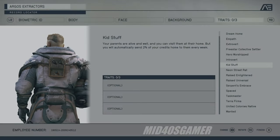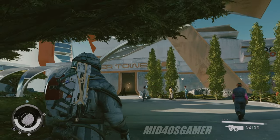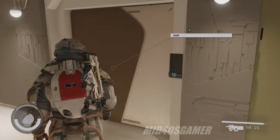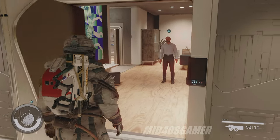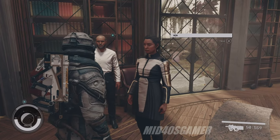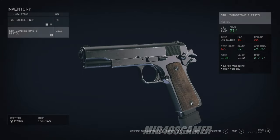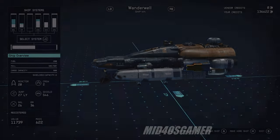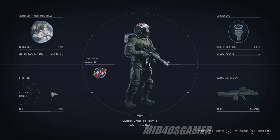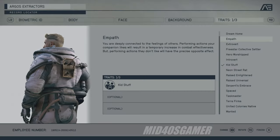Merging an interesting role-playing concept with additional narrative and fancy loot, Kid Stuff is without a doubt one of the best traits in Starfield. Your mom and dad are still alive and set up in the residential area of New Atlantis. The catch is they need your help in the form of 500 credits per week. Think of this as a long-term investment that promises rare but special events — from Dad handing you Sir Livingston's pistol for joining Constellation, or gifting you a ship part during his weekly poker game.